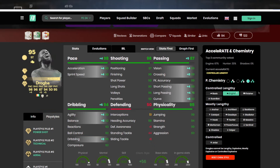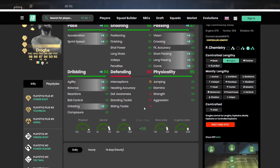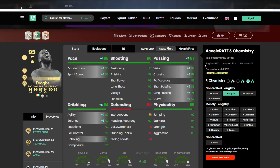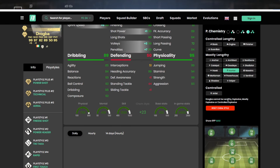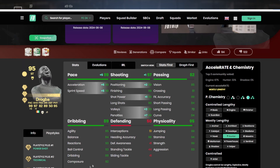If you play against him, you are going to suffer — I can promise you that. If you have any questions about this card or any other card, please comment down below. In terms of chem styles, engine is definitely the way to go; if you're on old-gen, maybe look at a hunter — it'll make him a 96 as well. He can play as a main striker or secondary striker. Overall, just a crazy, crazy good card. If you're new to the channel, go ahead and subscribe and I'll catch you in the next one.